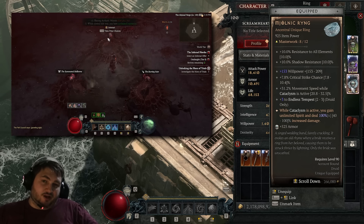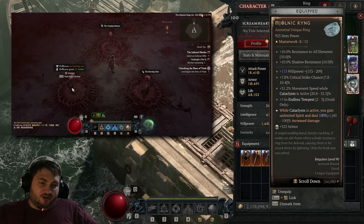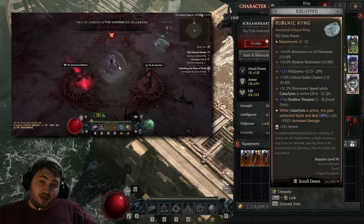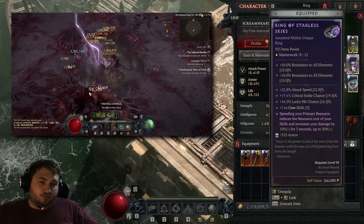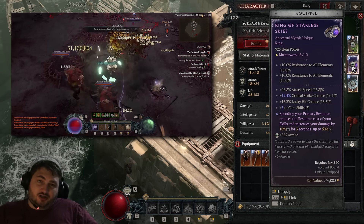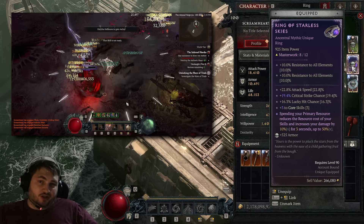That means I never run out of spirit. Not to mention the 100% damage multiplier. We're also getting movement speed while Cataclysm is active, a fat chunk of critical strike chance, and willpower. Now everything else I show you is not required for the build but nice to have. Ring of Starless Skies gives a lot of damage — a lot of attack speed, critical strike chance, and ranks to core skills. But you can easily run a normal ring in its place. Subterranean is a pretty good aspect you can use until you get this, and that'll give you a 30% damage multiplier.